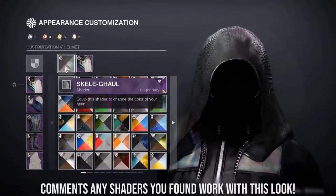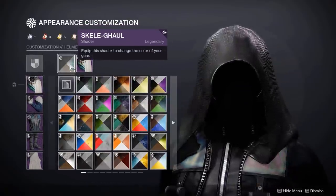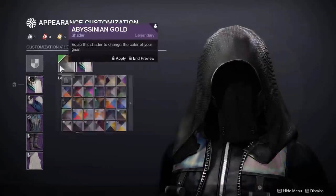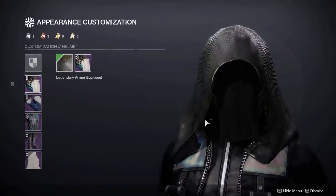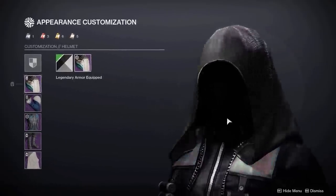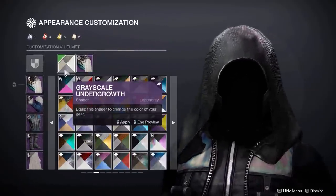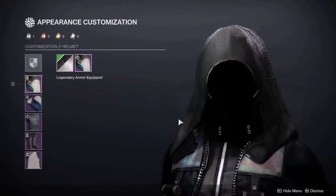As for shaders, there's a bunch that really work well with this set. A few of them being Skelegal, which is from the festival of the lost. You can also use Abyssinian Gold, which can sometimes be sold in the Eververse store, although you will have to deal with a bit of brown on the sides. You can also use Jack Arena, which can also sometimes be sold in the Eververse store. There's also Grey Scale Undergrowth from the season of dawn, and then finally there's also Amethyst Veil.